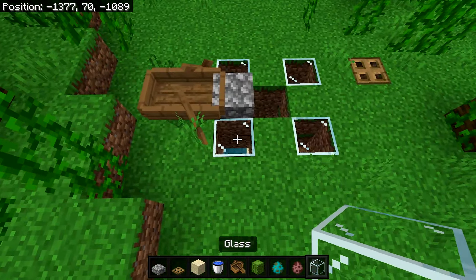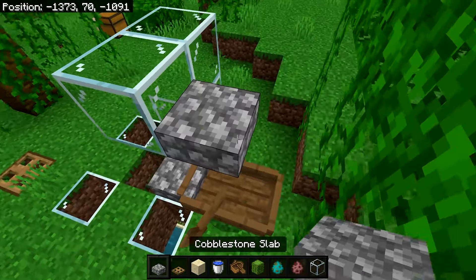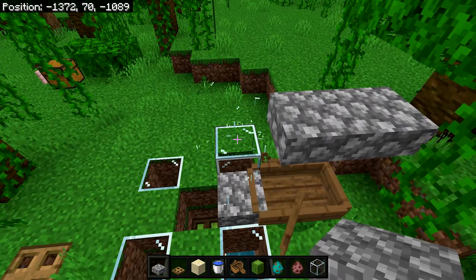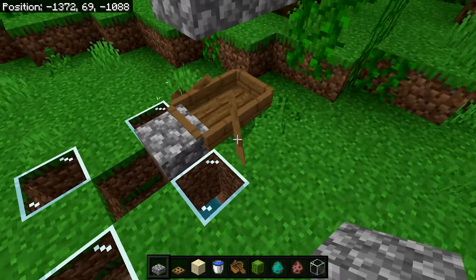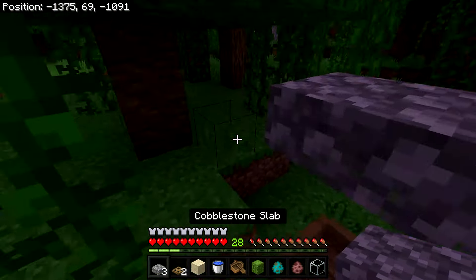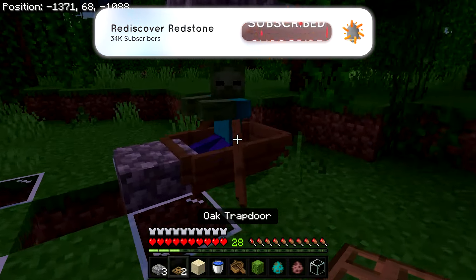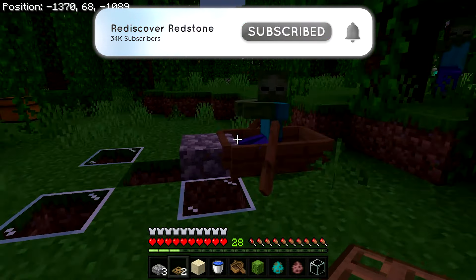For the next step, place down a couple of temporary blocks, then go in and place down two slabs so that our zombie doesn't burn in daylight. Then you can remove the temporary blocks. You're going to want to wait until nighttime and find yourself a zombie. Get him to chase you and he should end up near the boat and fall inside.